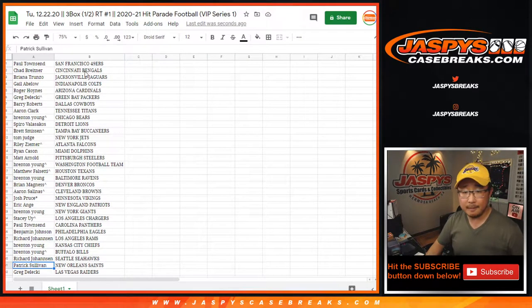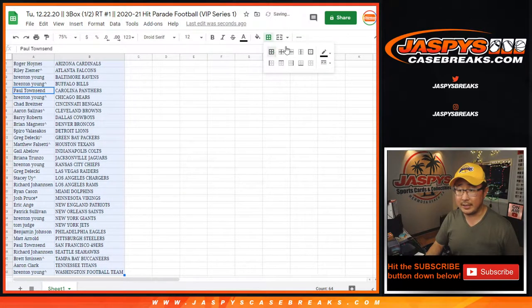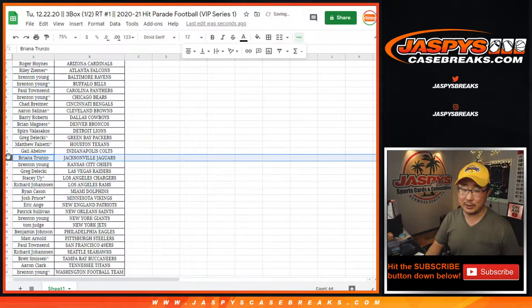All right, let's actually sort by column B right here by team. Trades are allowed. Ryan's saying of course the Jags — that's Brianna too. Looks like the Jags are up for trade.